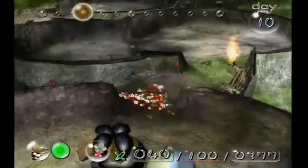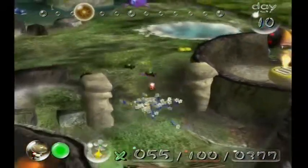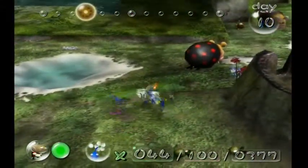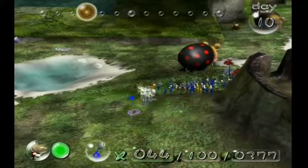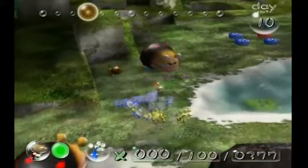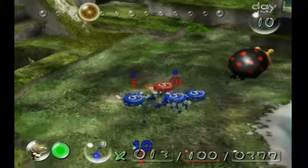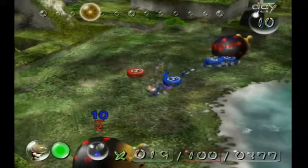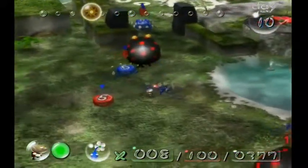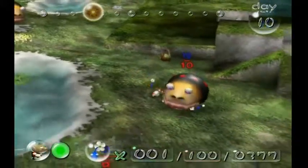Now what we want to do is put all of these Pikmin onto this bridge, and then while they're doing that, come with these guys and grab the other ship part. Let's go ahead and flower as many as we can — we got six, that's actually very good. Let's put all of the blues to carry something — the Pellet Posies and the Bulbear. Five carry this, eight carry this, eight carry this — there we go.